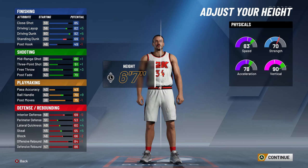For body shape, you want burly. The height is very important — it's 6'7". Barkley was a 6'6" to 6'5" kind of undersized power forward. Unfortunately, with the power forward position we can't go below 6'7", so this is the minimum size we can use and we're gonna stick with it.